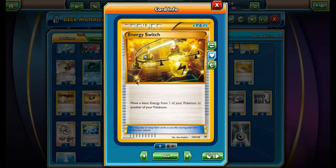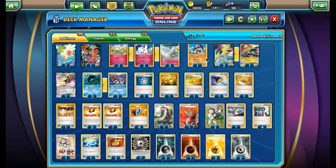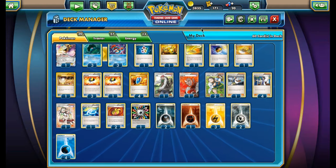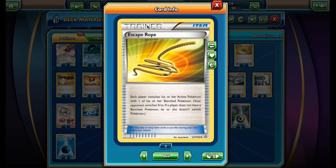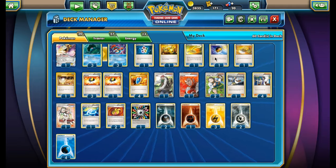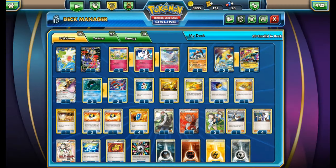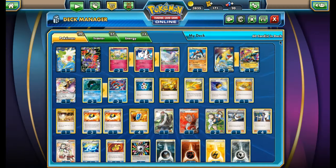We run one Energy Switch — two might actually be stronger, but one helps move energies when Serene Grace puts them somewhere unintended. For example if we want to attack with Regirock and the Fighting energy landed on Aegislash, Energy Switch moves it back. We also have one Escape Rope, one Level Ball for searching Togepi, Cleffa, Togetic, and one Sacred Ash to recover Huntails, Togekiss, Mega Manectrics, and other attackers we need.